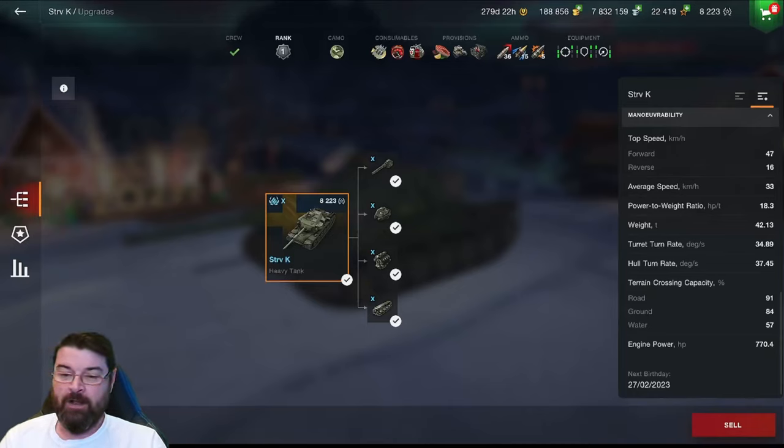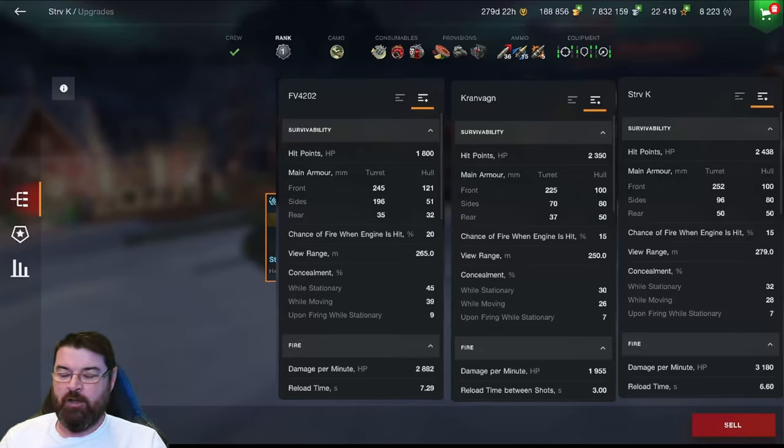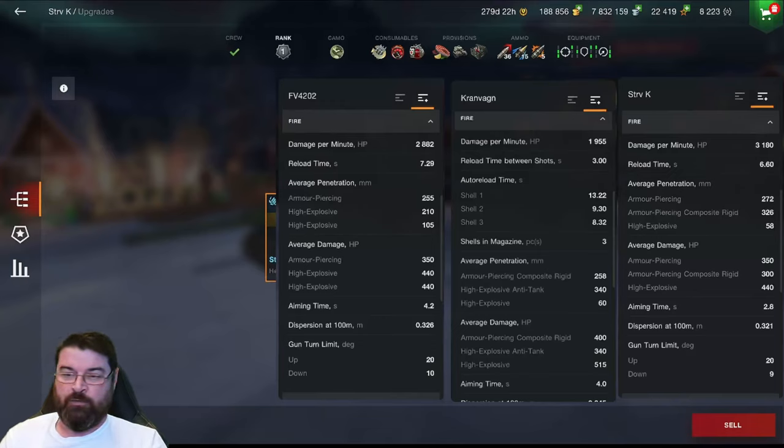Let's now compare that to the tanks it's based on — the Kranwagen and the FV4202. We have the Strav K on the far right and the FV4202 on the far left. Automatically you can see the Strav K has a lot more hit points and better frontal armour than the others, although the FV4202 does have better overall frontal armour. The view range on the FV4202 is 265, the Kranwagen 250, and the Strav K a whopping 279. Camouflage is slightly better than the Kran but not as good as the FV4202. The Strav K has 3,180 DPM, considerably more than the Kranwagen and slightly better than the FV4202.